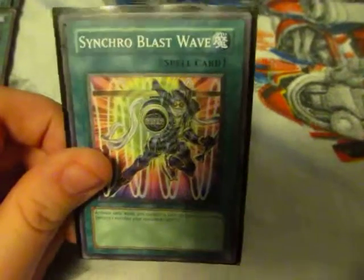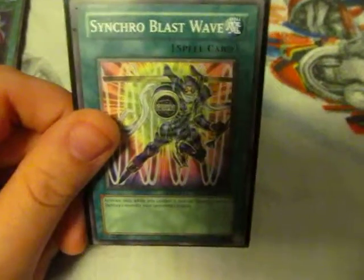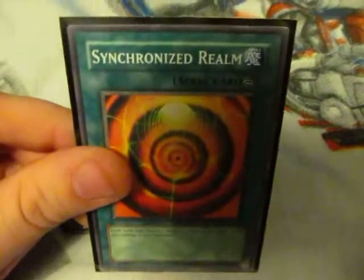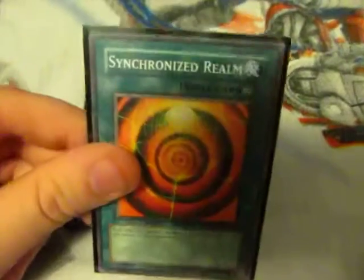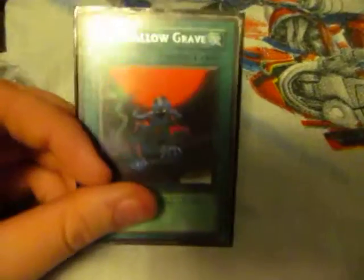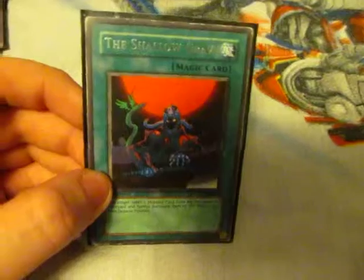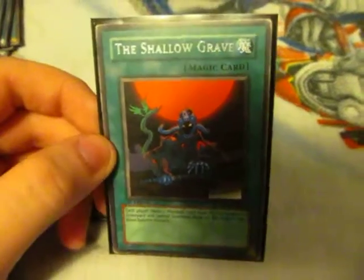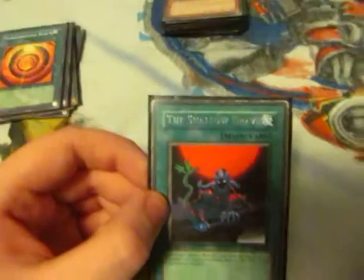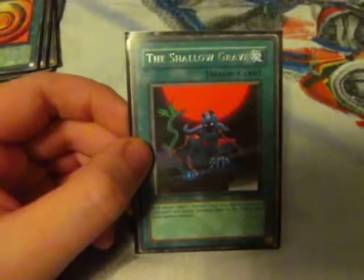Synchro Blast Wave — it's a good card when you have a Synchro Monster and you want to just obliterate one of your opponent's monsters. Synchronized Realm inflicts damage to your opponent every time you Synchro Summon. I've got only five Synchros in this deck. Shadow Grave — it's a revive card for both players, not just you. It's a good card if you know how to use it. Any card's good if you know how to use it.